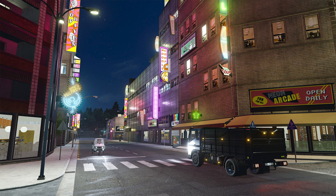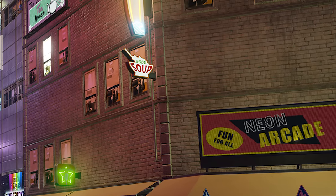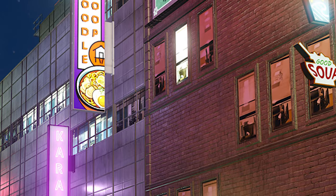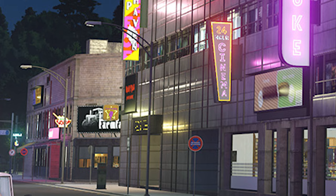Let's take another close look at some of these signs: a neon arcade, Good Soup, The Jasmine Dragon Tea House, Noodle Co-op, Star Trekker. And who wants to guess what this one is hidden behind a building? Farm? Far? What? Leave your thoughts down in the comments below.